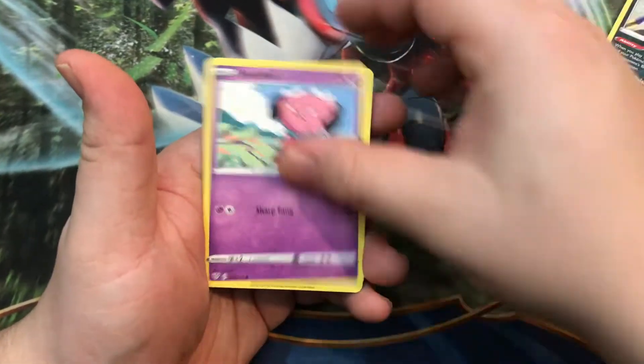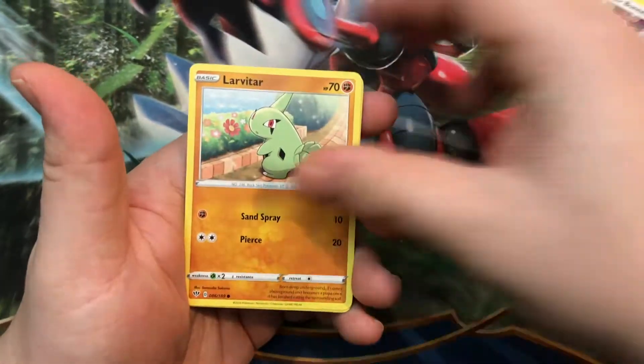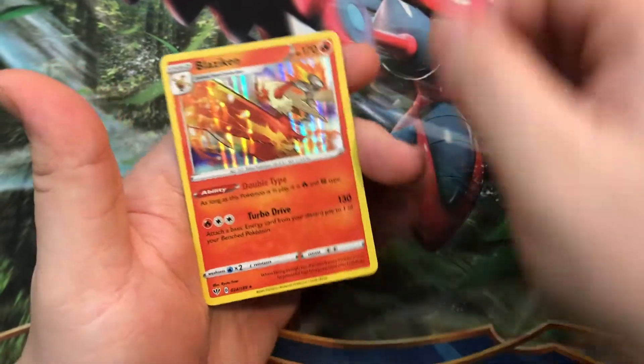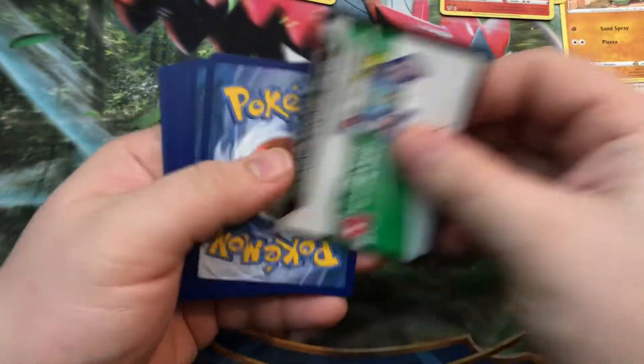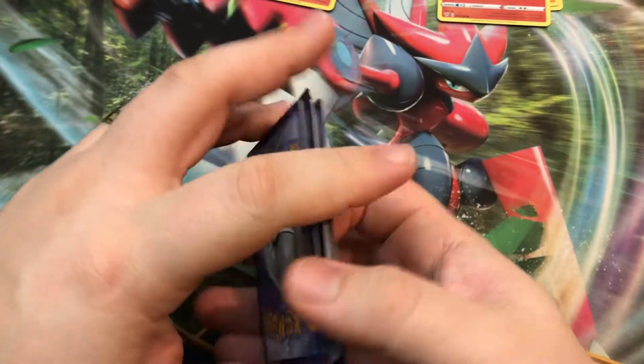Metal, Furret, Glalie, Ariados, Snubbull, Meltan, Diggersby, Paras, Reverse Larvesta, and a Blaziken holographic. I think I did have him. At this point I'm just trying to complete the set — just get pulls I don't have.